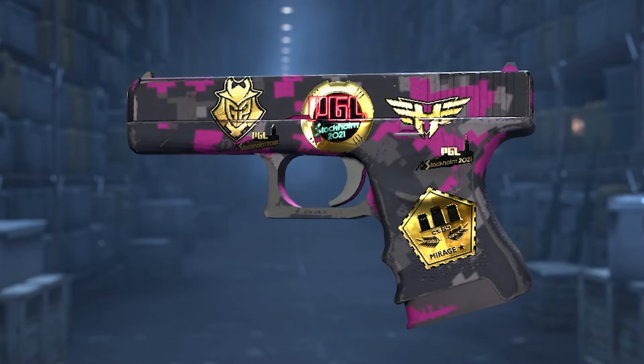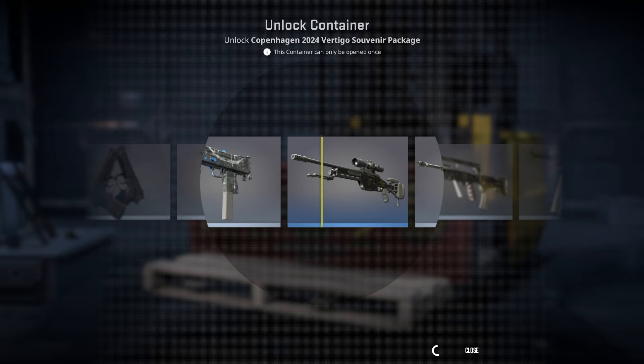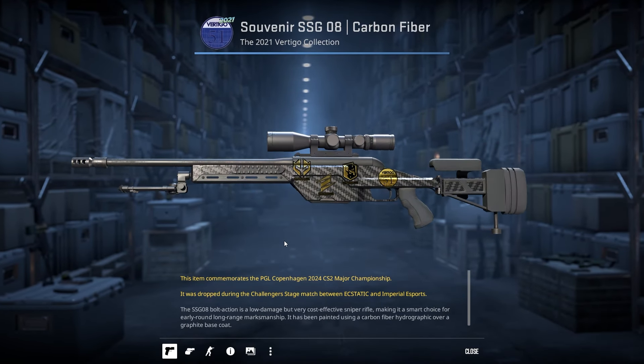Some map collection skins can have a souvenir version that can be opened from a souvenir package, and they come pre-applied with stickers from the major that the package came from.